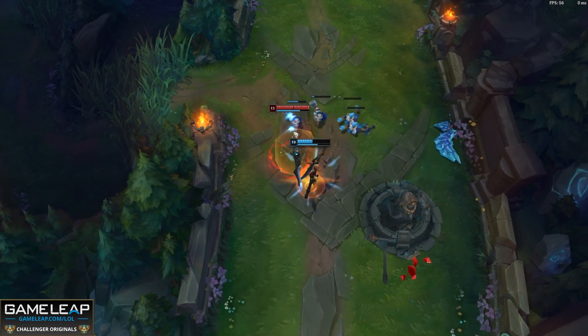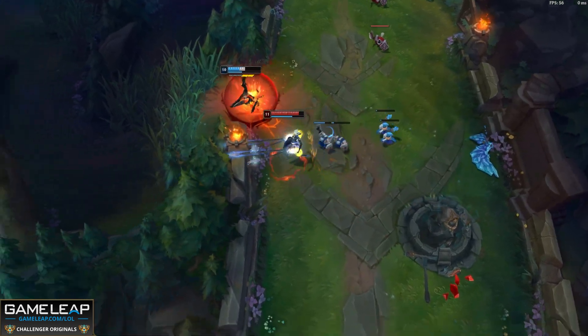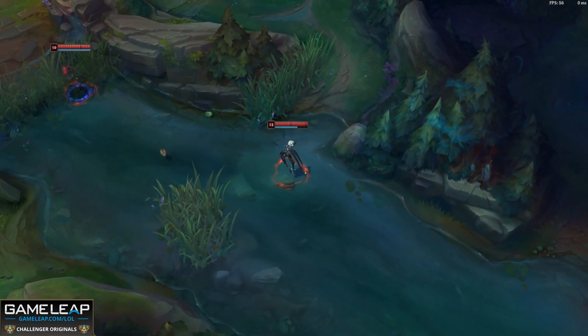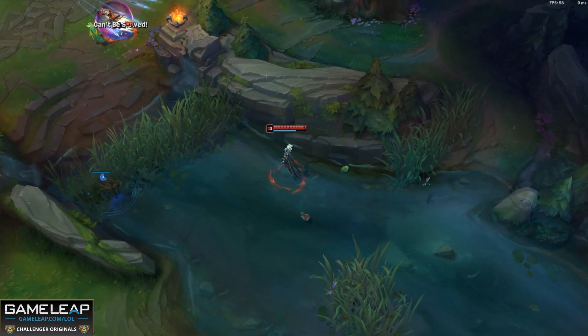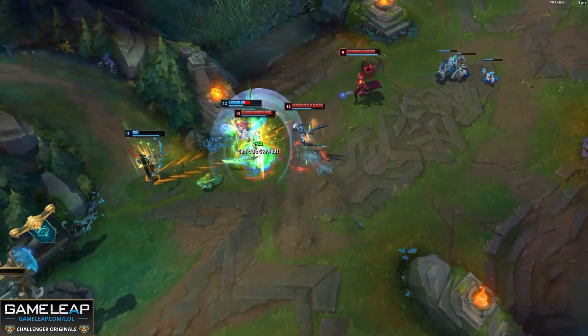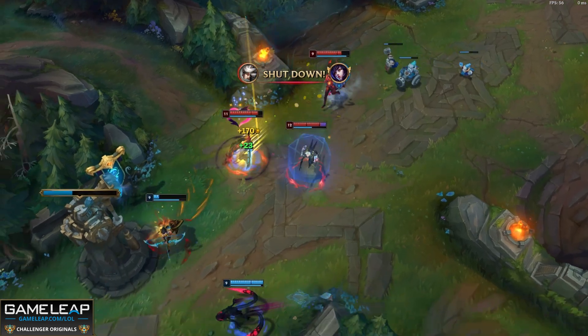You can run Ignite with TP, or Flash with TP — just depends on who the enemy top laner is. Ignite might be better against champions with innate healing, like Darius or GP. Flash would probably be better against champions who have gap closing and important CC.